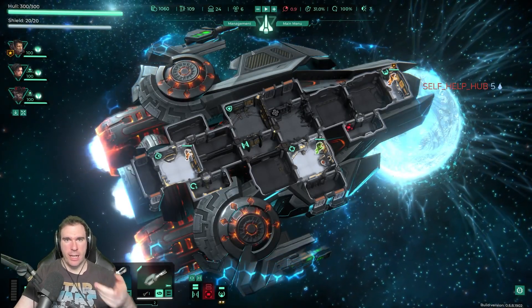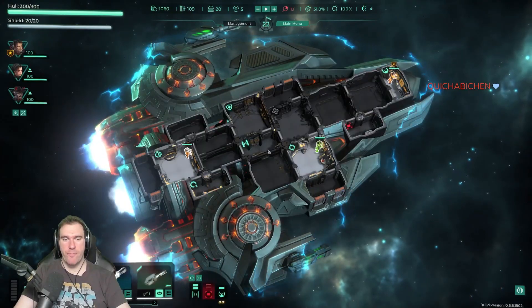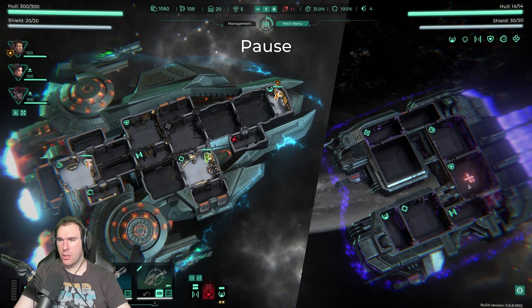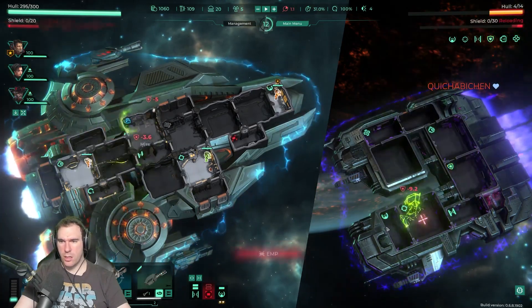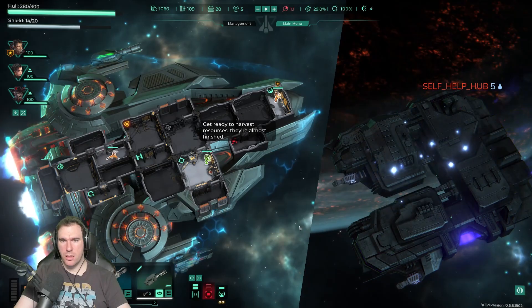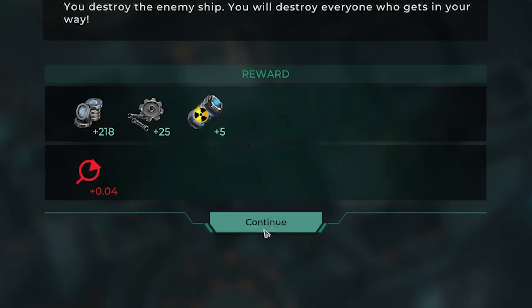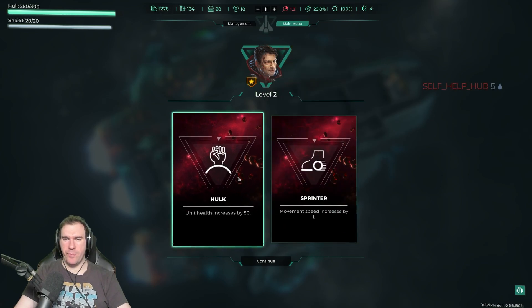Just like in FTL, we want to see what we can sort of get from other locations. We don't have one missile left. We actually got them! Bounty is up, fuel and scrap and money — awesome. We have a level up! Unit health increased by 50, movement speed increased by one. He's going to stay in position most of the time and absolutely can't die, so we'll go with Hulk.